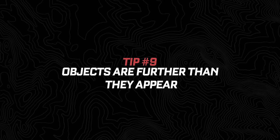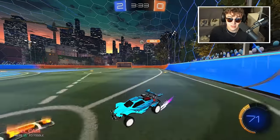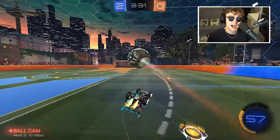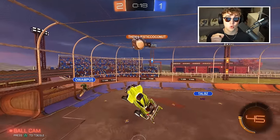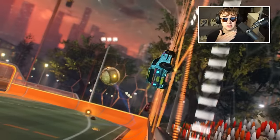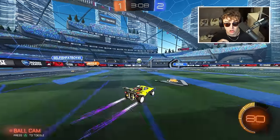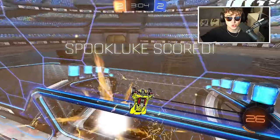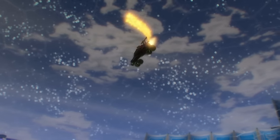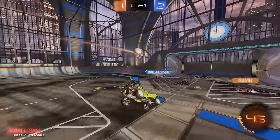Number nine: objects are further than they appear. In real life, they tell you objects in the mirror are closer than they appear. Unlike in real life, in Rocket League, objects are actually further than they appear. Many low-ranked players go into Rocket League and pre-jump or take off way sooner than they need to. Remember, the ball or the opponent is almost always further than they appear. Avoid jumping too high and too early, otherwise you'll have to course-correct down and get into the habit of spiking aerial shots straight into the ground for easy saves.